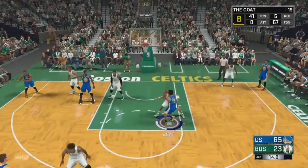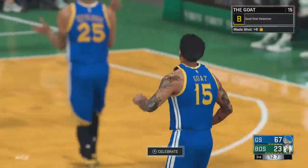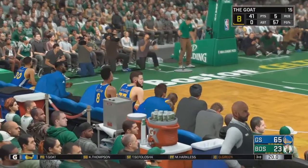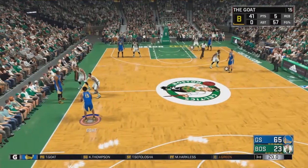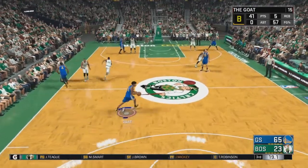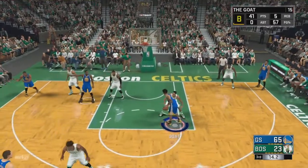In this video we're going to go over how to get Mid-Range Dead Eye. This is not the same as 2K16. What you want to do is simply go into the paint and then into that little corner. As you can see right here on the screen, I just got the ball from the inbound pass, went into the paint, and moved into that corner.